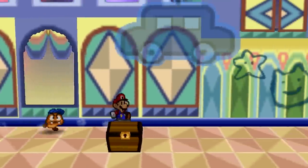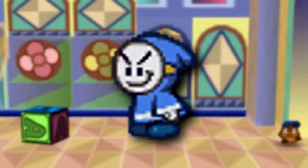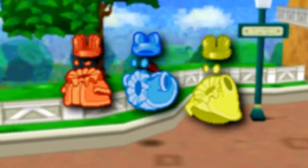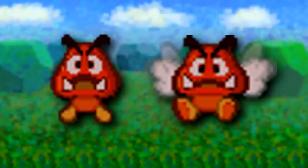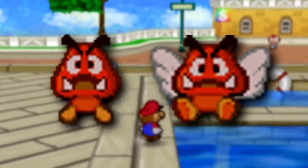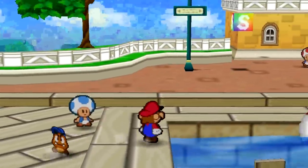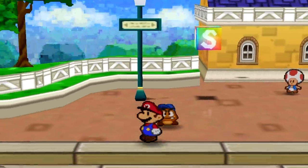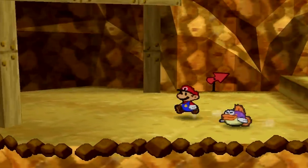There are also several unused enemy palettes left over in the game's files. These include an aqua Fuzzy, a blue Bandit, brighter versions of the Embers and Lava Bubbles, different palettes for the Crystal King, frosty versions of Goombas, Koopas, and Pokeys, as well as red versions of Goombas and Paragoombas. It's worth noting that this cut red Goomba variant should not be confused with the mini-boss that appears in the game, as they are listed as separate entries in the game's enemy name files.